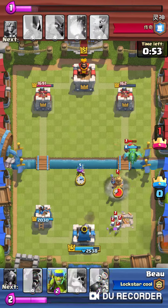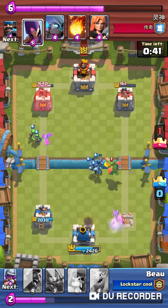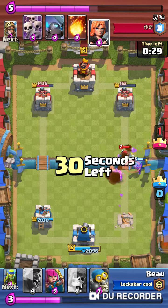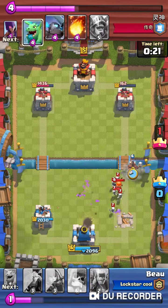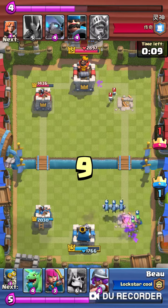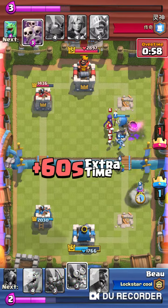Every time I face the skeleton army it's just not a good thing. I switch to the middle trying to defend slash attack, but the prince finally goes down — good. Another baby dragon's not gonna do a lot of damage and they have the witch. The baby dragon actually does a decent job defending, but a terrible drop on the musketeer and the skeleton army comes out and messes me up again.